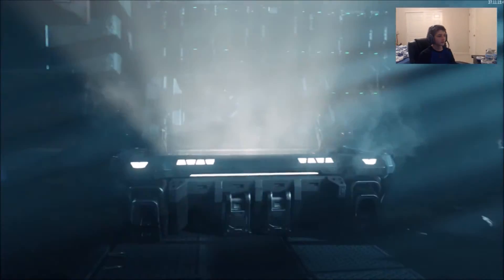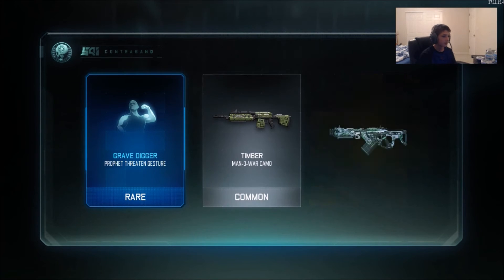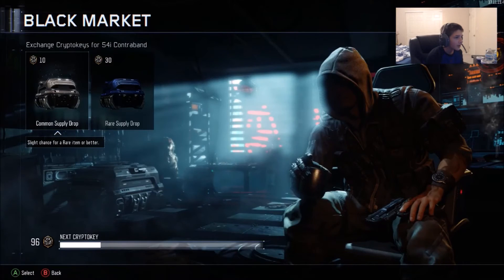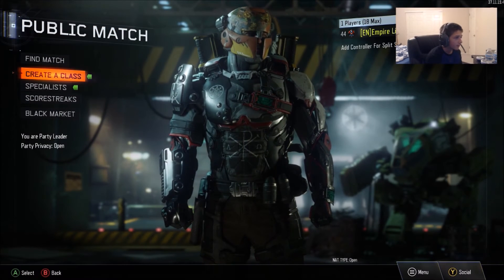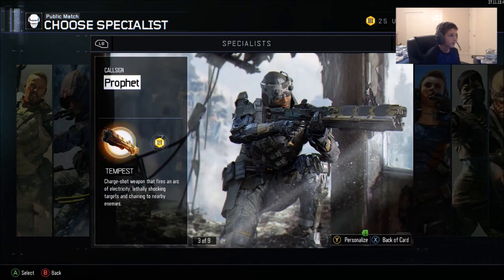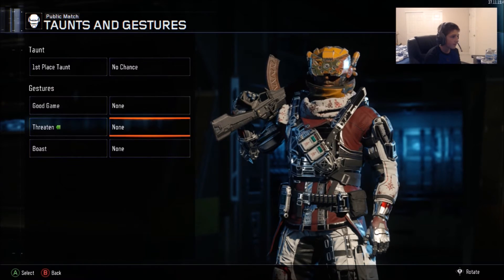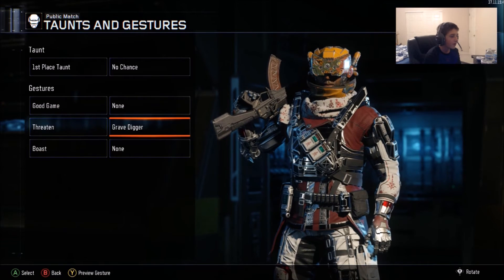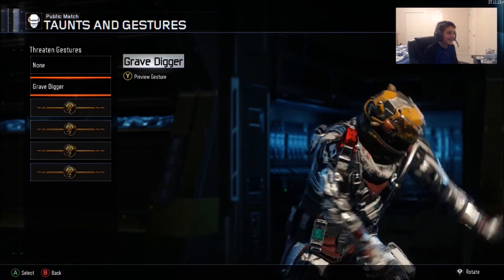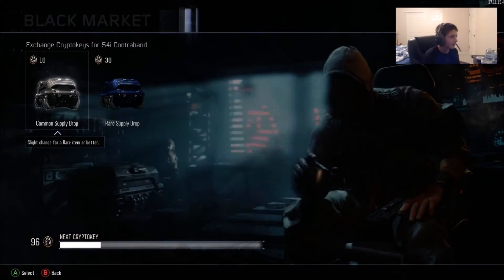Go again. Oh, profit! Nice, we got a Profit threat and gesture. I think it's the Tempest guy — let me go check. Yeah. Oh, it's a Gravedigger — where he goes like... okay, it's funny. I'm gonna keep that on.